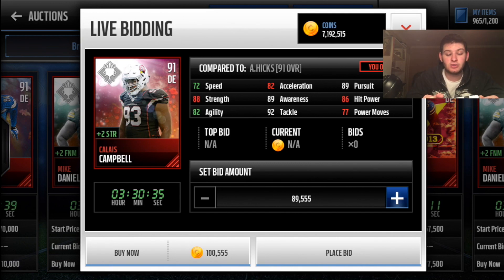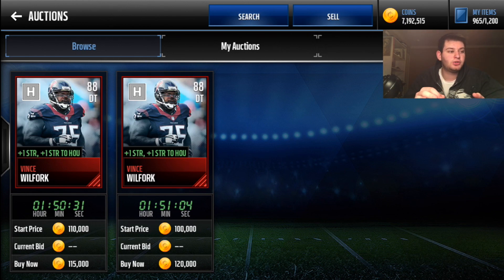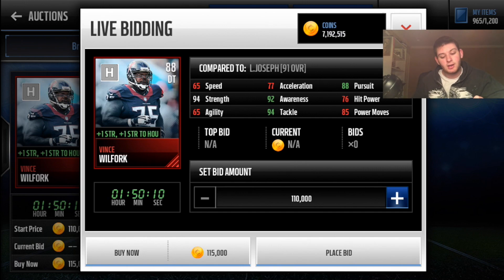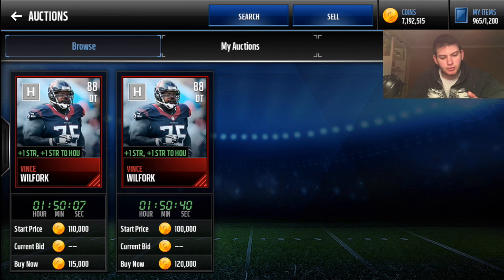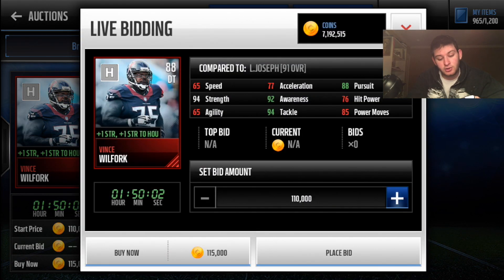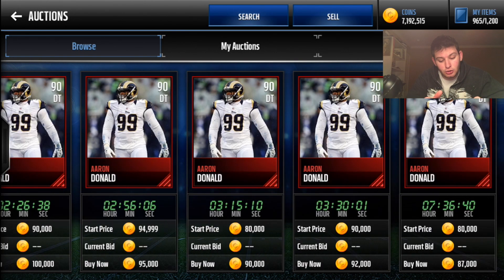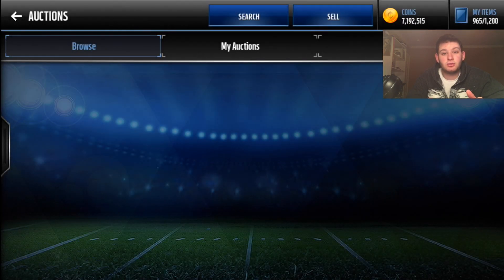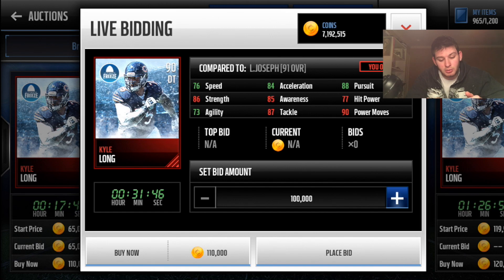Calias Campbell is one of the better defensive ends — I'm currently rocking him — with plus two strength, which I think overpowers finesse and power moves since strength is always useful. Since team heroes can no longer be set-completed, JJ Watt's price went up slightly — even at 88 overall he gives plus two strength to all Texans players, plus one strength to everyone else, and plus two strength to himself. Linval Joseph is a great defensive tackle — 94 tackle, 92 awareness, 88 pursuit — though I don't use him anymore.